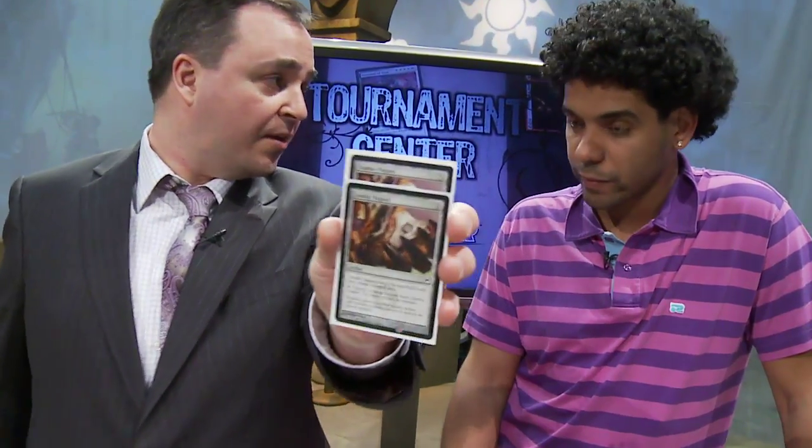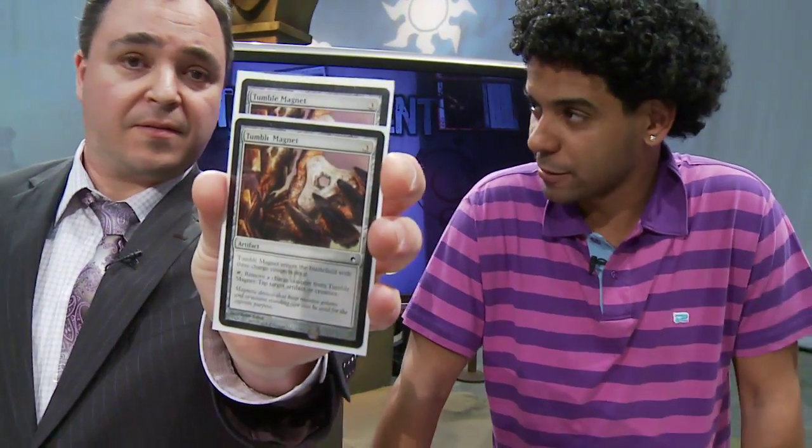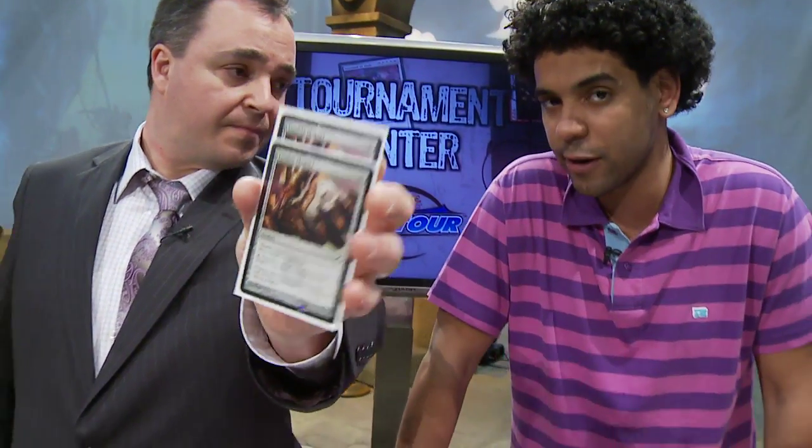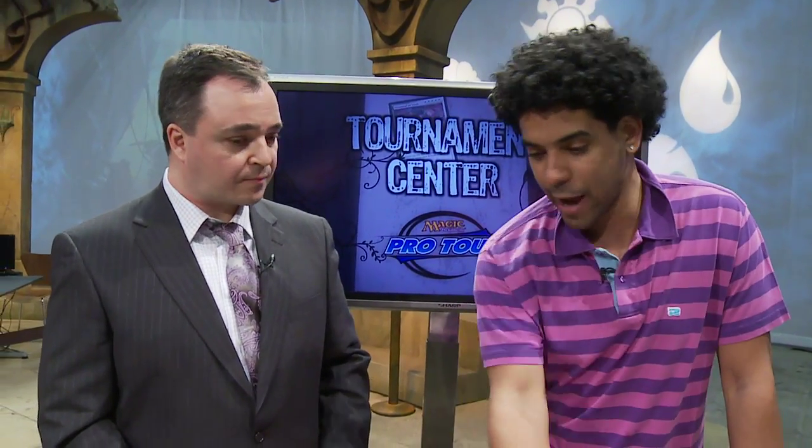Tumble Magnet is a card that deals nicely with Sword of Body and Mind. It was in there for that exact reason, but also as a hedge against Act of Treason-style effects on your Titans — a lot of decks can't win without that route, so it really puts them in a bad spot. And with planeswalkers, Tumble Magnet is its best friend — it comes out right before, lets you tap their blockers or attackers and protect your planeswalkers. So if you have Batterskull, then Magnet, then Jace, they can't get through and you'll just overpower them.